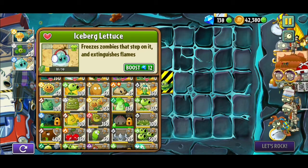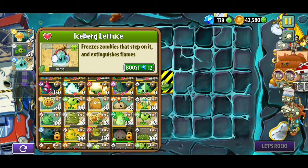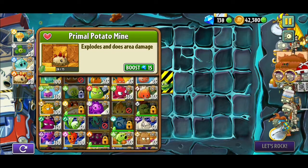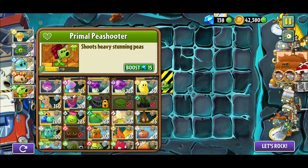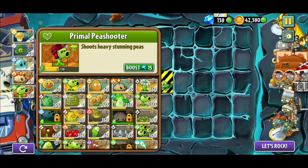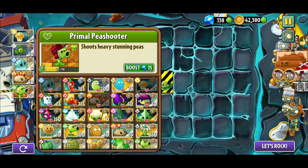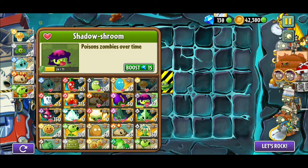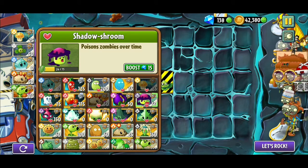I'm gonna keep the plants which are good at stalling, like charred garden stuff. One of the best plants for that is gonna be the Primal Pea Shooter — excuse me, not the Primal Potato Mine, the Primal Pea Shooter. And I'm gonna take the Spearmint. Oh wait, we're full — I can only take this many seed packets, so I guess this is it.